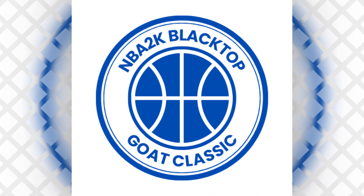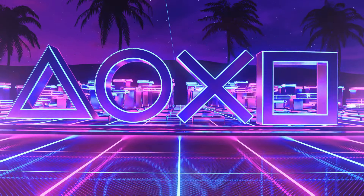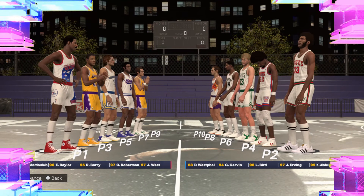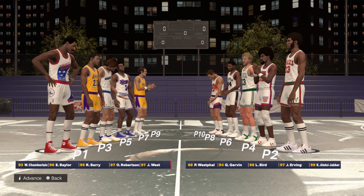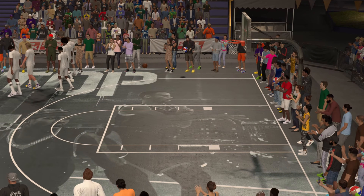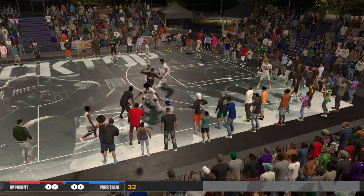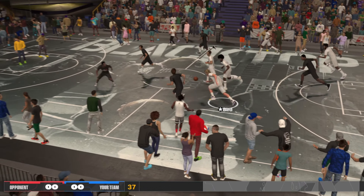Welcome back to the Blacktop GOAT Classic. I'm your host William GOAT. We're kicking off the All-NBA Eras Tournament with a game between the 1960s and 1970s All-NBA teams. For the 60s we have Team Wilt, and for the 70s we have Team Kareem. Rolling with Wilt is Jerry West, Oscar Robertson, Elgin Baylor, and Rick Barry. Riding with Kareem is Dr. J, Larry Bird, George Iceman Gervin, and Paul Westphal. All teams sourced from NBA history at NBA.com.